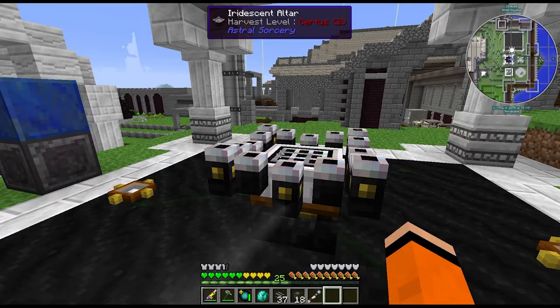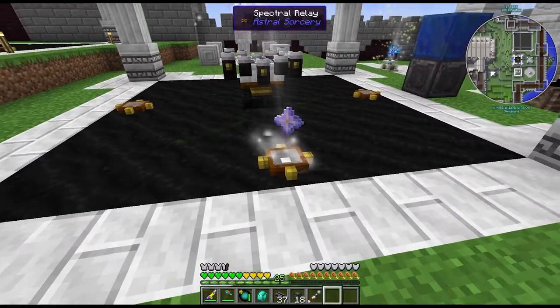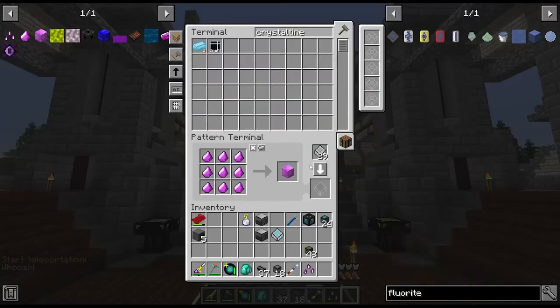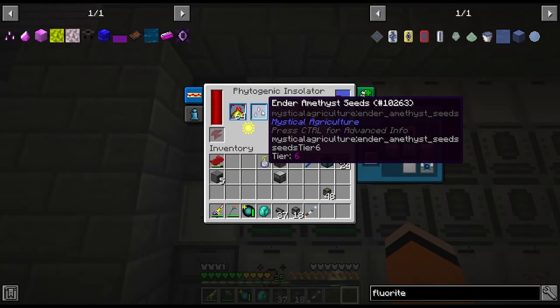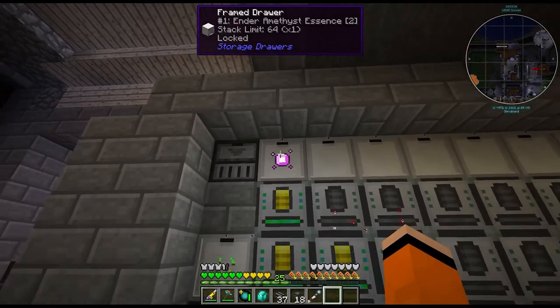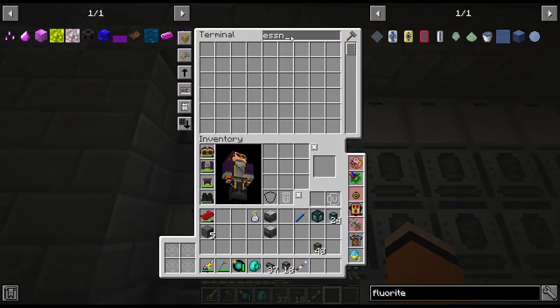Crafting is done — let's make this tier 6 seed. I just need a nether star here on the relay and there are the amethyst seeds. I'll also remember to remove the slow recipe and convert it to the one with seeds so we never have to make it like this again. This is one of the tier 6 seeds that doesn't need a crux underneath, so we can grow it in the insulators. There's our first essence — I'll add that to the drawer and we should now see it in our ME system.